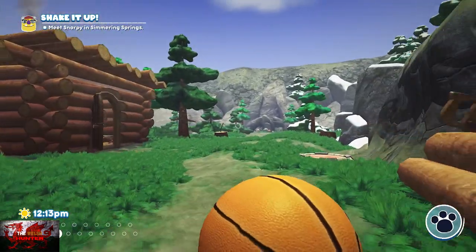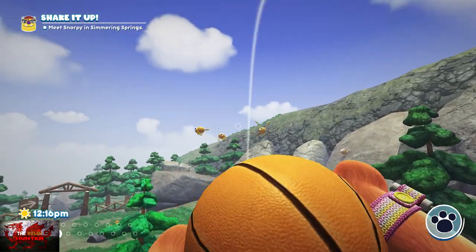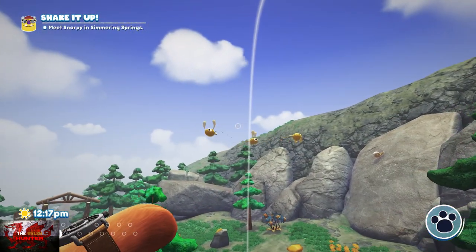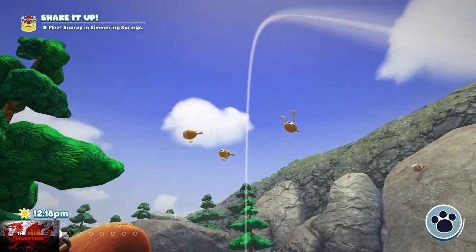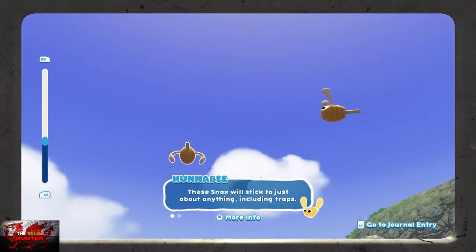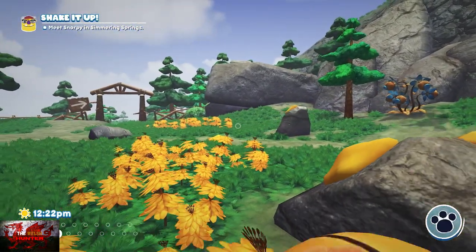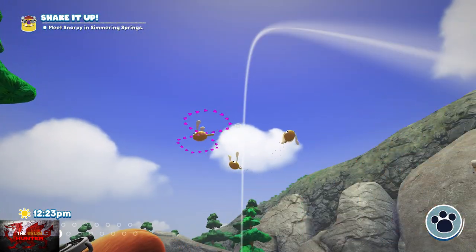I've done these in an order I think is the easiest. Make sure you've thrown one — as soon as the basketball hits one of these honeybees it will stun it and it will fall down, and that is when you can take the picture.